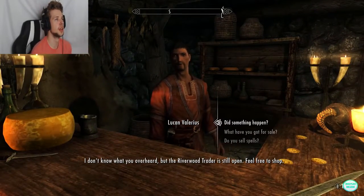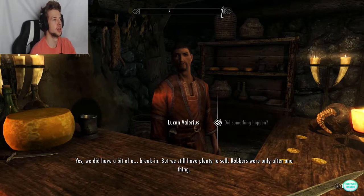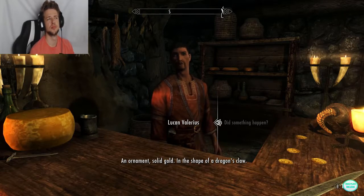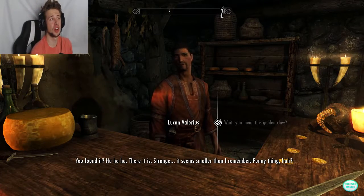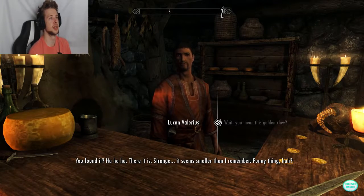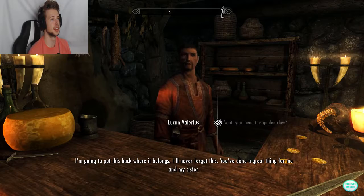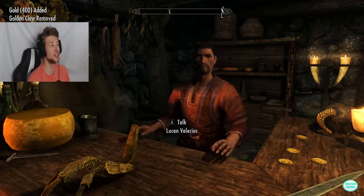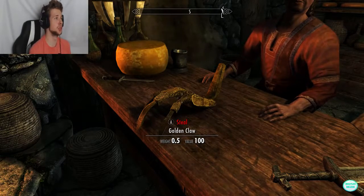I don't know what you overheard but the Riverwood Trader did have a bit of a break-in. The robbers were only after one thing — an ornament, solid gold in the shape of a dragon's claw. I think I have that claw. The shopkeeper is excited and puts it back where it belongs. We've got 400 gold for doing this quest, and it's only worth 100 gold normally — so 400 gold easy.